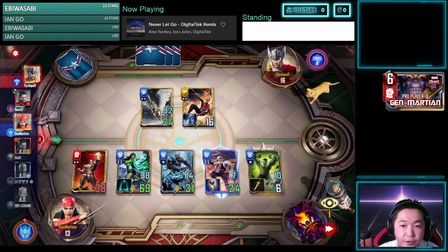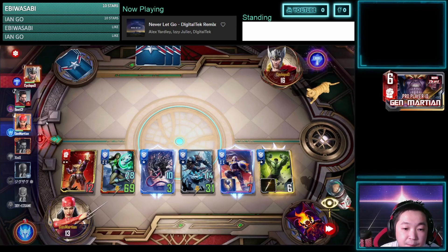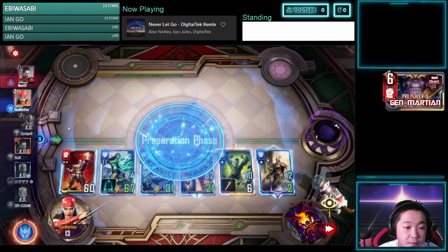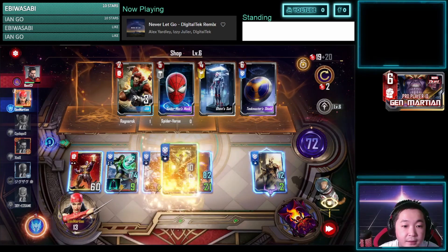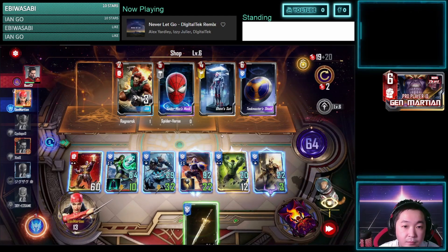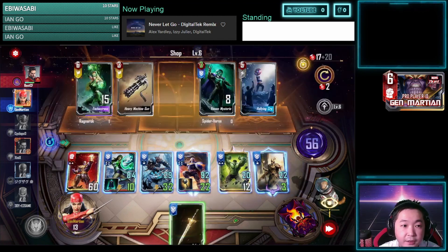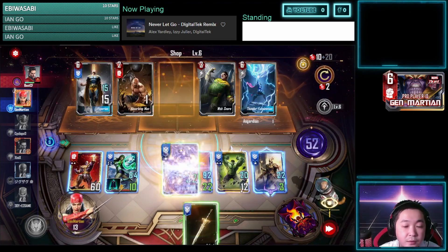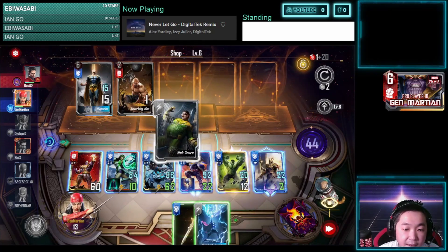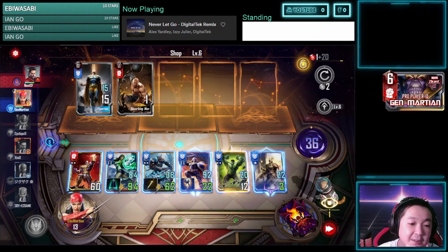Dead units are falling — it's working. Not buying the shield. Web Snare on that unit, Stormbreaker on you — because you're big. That's the idea of your endgame most of the time.